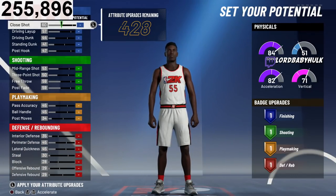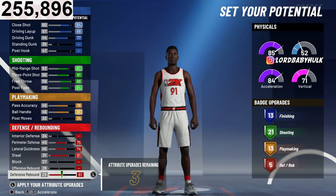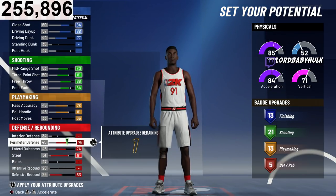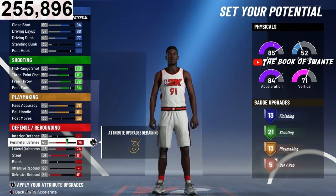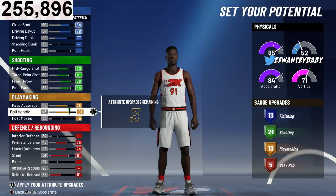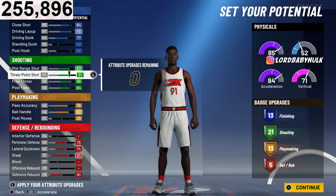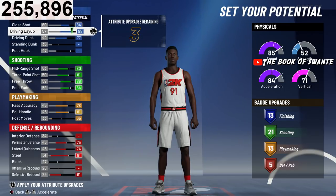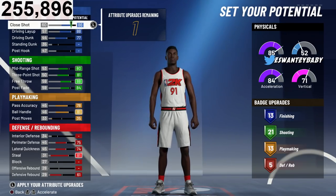The ISO God is telling you the truth — I'm gonna show you the best badges for these builds too. This is the best lineup for this build for 3v3 pro-am. I'm gonna show you another build with lockdown takeover and more defensive badges. You're gonna get contact dunks. You want 22 shooting badges to make up for not having a 95-99 three rating like a play shot build.